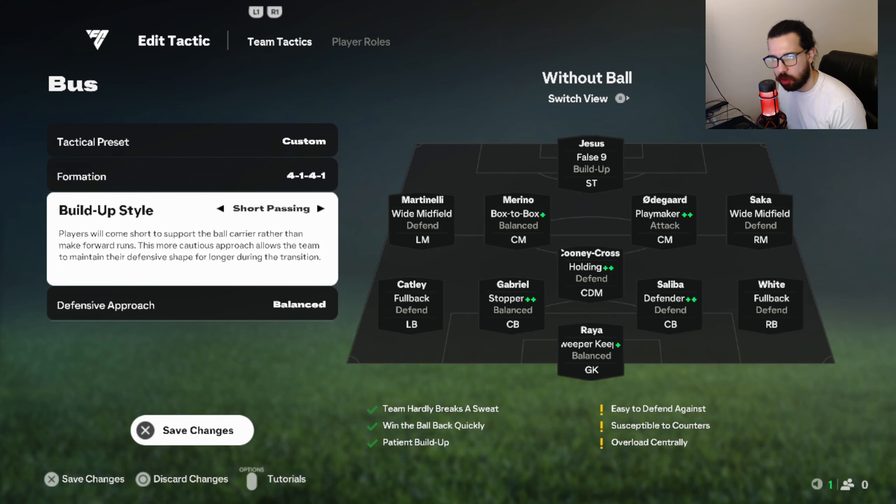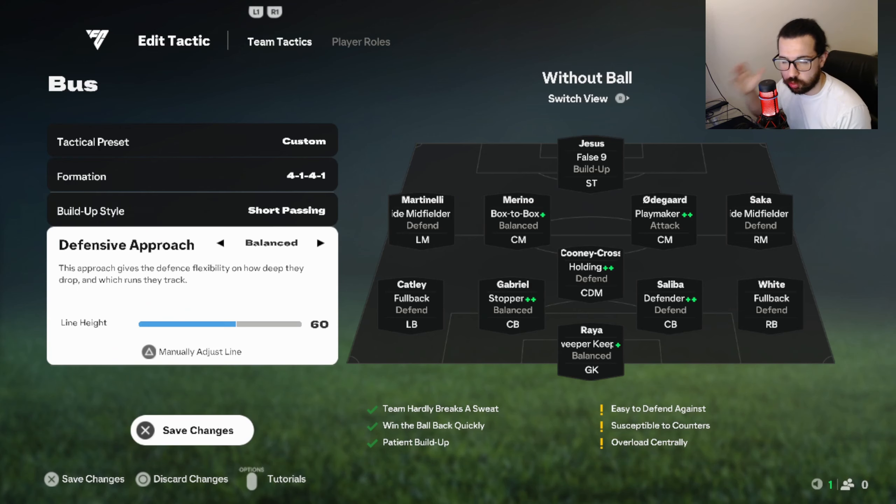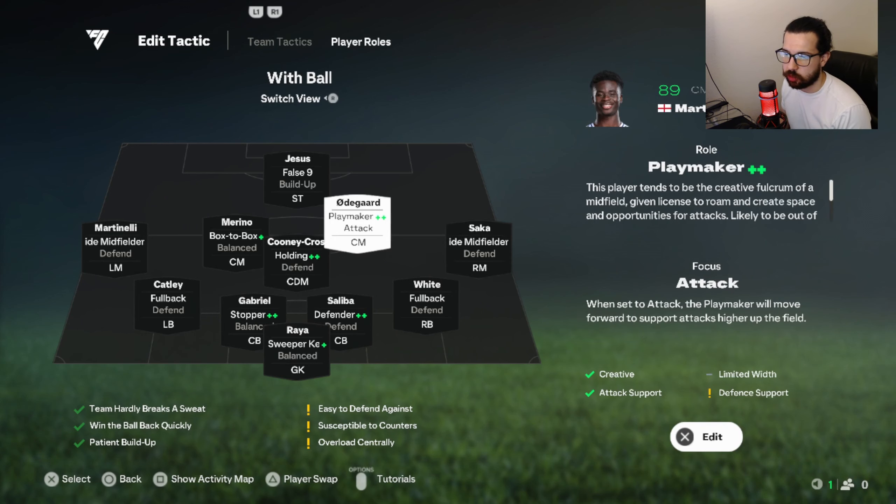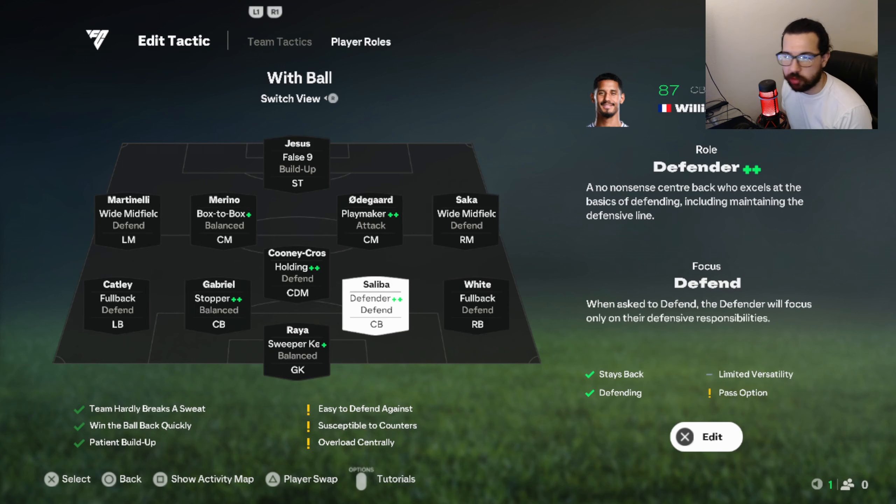You're going to play 4-1-4-1 with short passing on build-up style so your players don't run away from you — they come to you. Especially with a lot of players not knowing how to press right now, short passing works great. Defensive approach on this one: switch it to 60, drop it down a bit so no players step out of position. Make sure to defend with your center mids and CDM as much as possible, especially your center mids, because your CDM will drop deep — especially with a holding plus instruction.